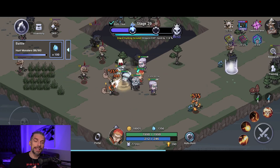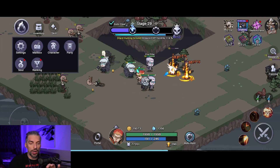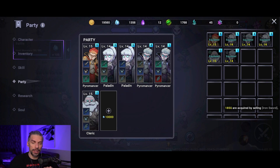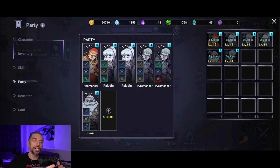Let's talk about core mechanics. You have your party, which I believe holds up to 10 heroes. You start with three open slots, and then you'll have to unlock each next slot with diamonds — it costs roughly 100, then 300, then 1000, and 3000 diamonds. It gets expensive as you move on, so plan accordingly.